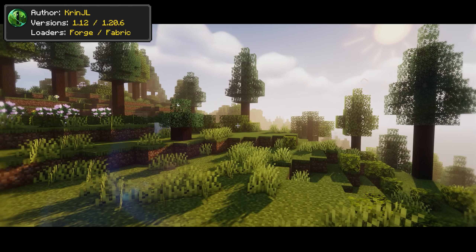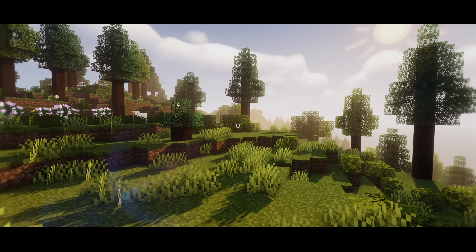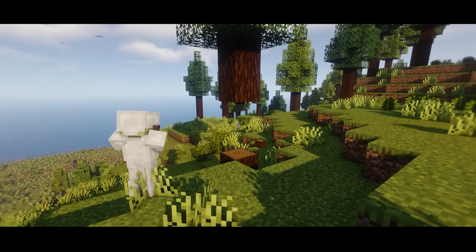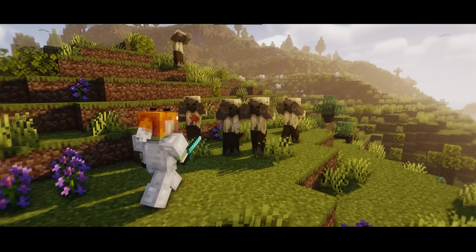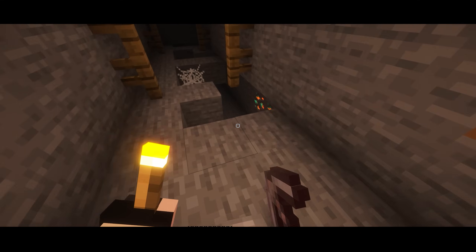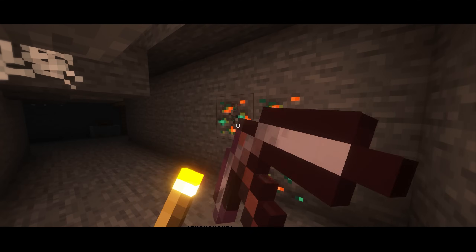Crosshair Cube alters the crosshair to look a bit more convenient and less vague, as it will turn it into a cubicle with a small dot in the middle. This is a slight improvement with a lot of returns, such as easing your aim, increasing clarity when mining blocks, and a few more.